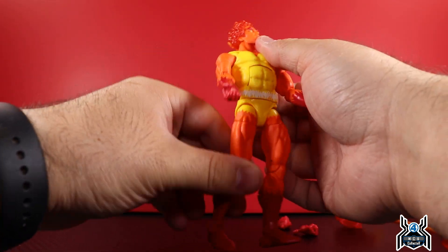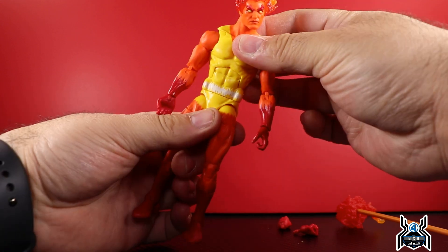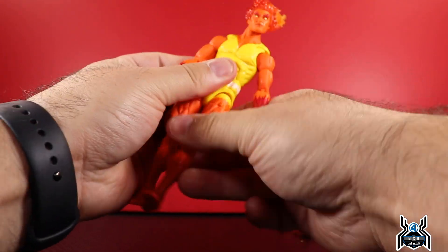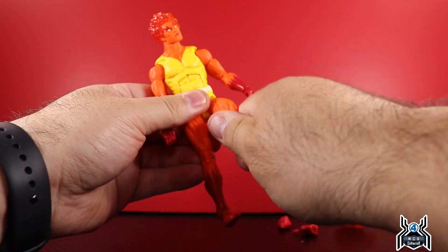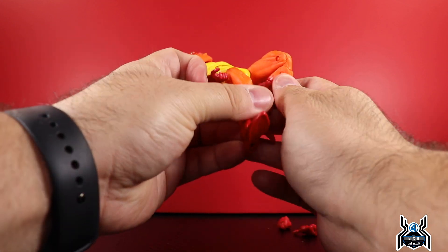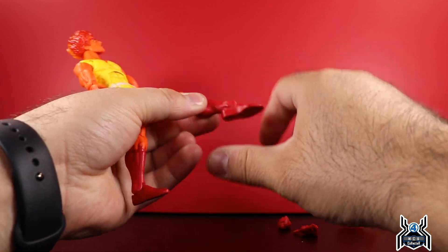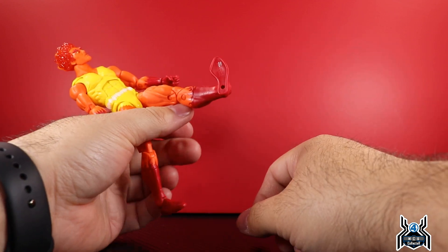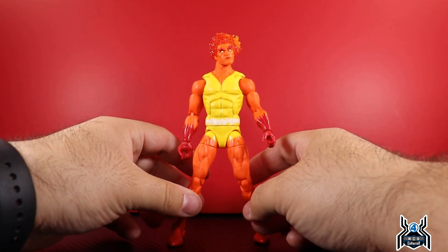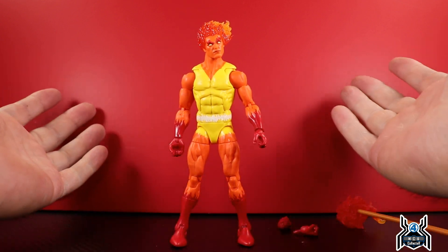Ab crunch allows him to crunch forward a decent amount and back a little bit. Waist swivel. Legs go out wide and he can kick forward high. The leg doesn't really come back. Upper thigh cut. Double-jointed knees with pins — again orange on orange so no visible issue. Calf swivel in the middle of the calf. Foot hinges all the way down with a little bit of hinge up. Ankle pivot and peg holes at the bottom of the feet. He's sturdy, no gumminess, no falling over issues.